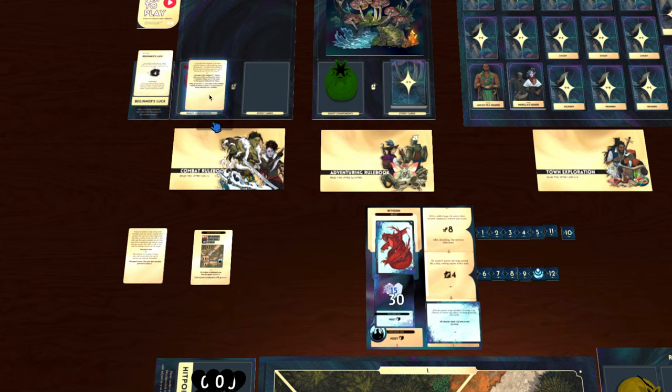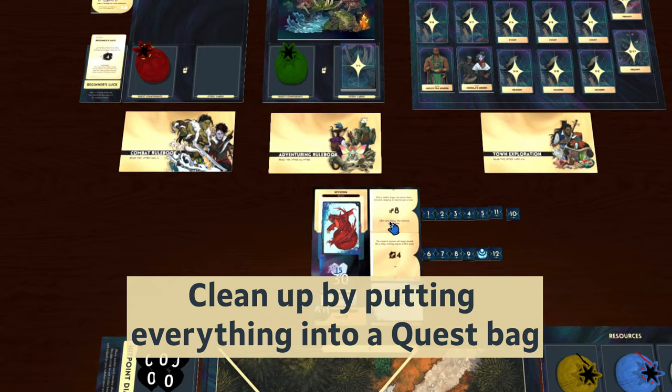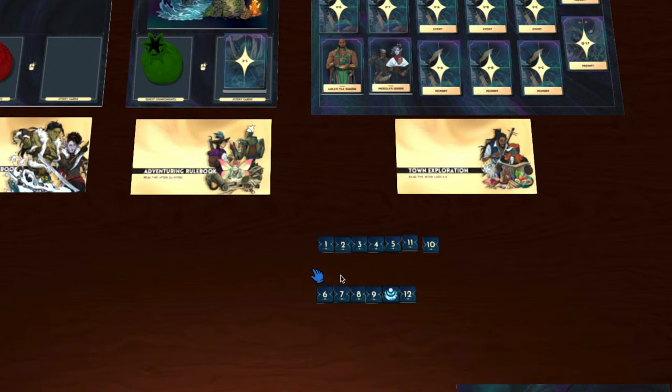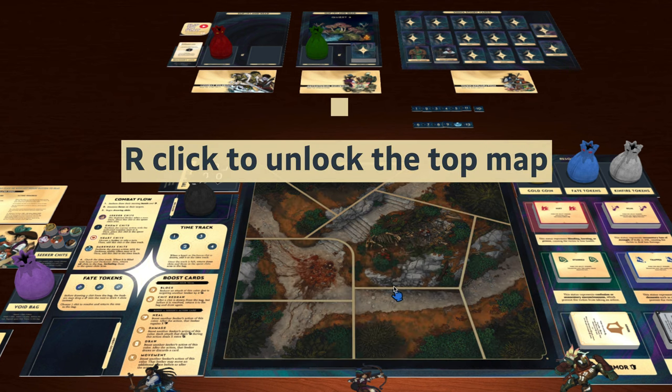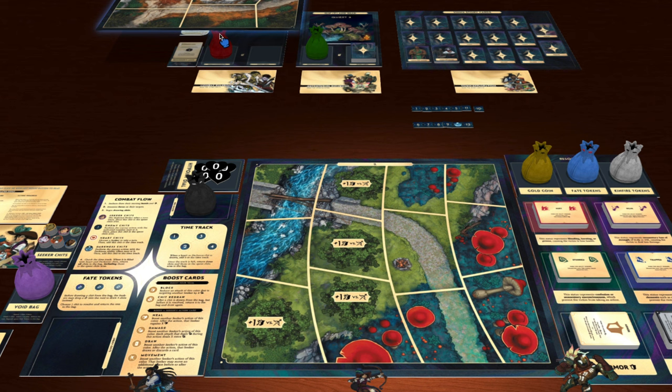When it's time to clean up a quest, just drag everything to the accompanying quest bag and dump it in there. Don't get rid of the enemy numbers, but everything else can go. To get to the next map in the story, right-click and unlock the map, then drag it to the quest bag to remove it from the board. The next map you'll need will be underneath.